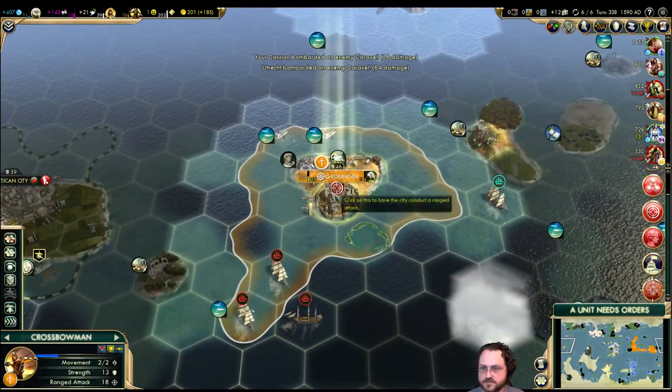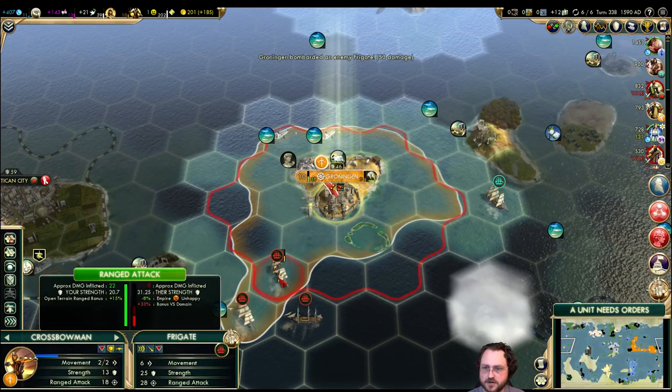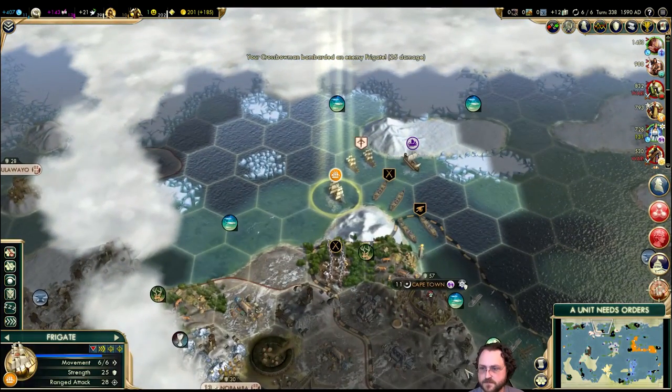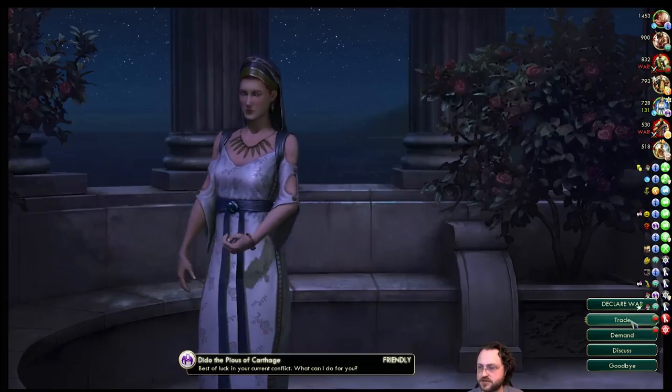I suppose I'll attack the ships — that would make the most sense. Stand on that tile. You'd want to be upgraded but I don't have the money, so just go ahead and shoot — that's okay. You just rest up there. Who's got rifles? That's Dido — I didn't actually include her in the war.